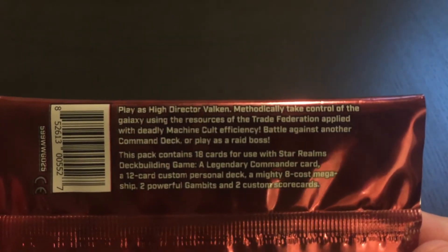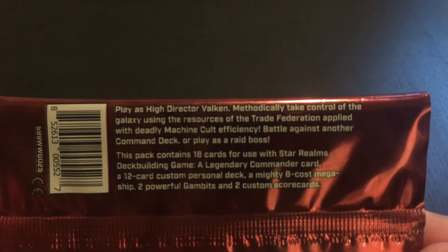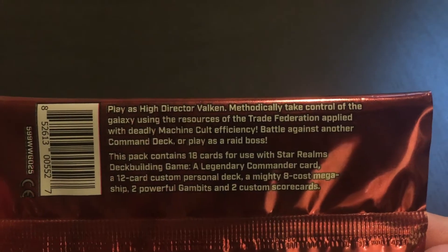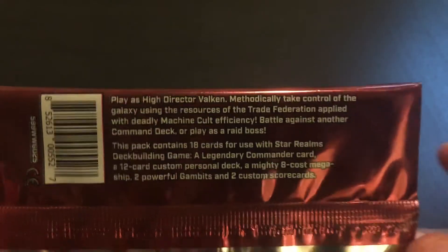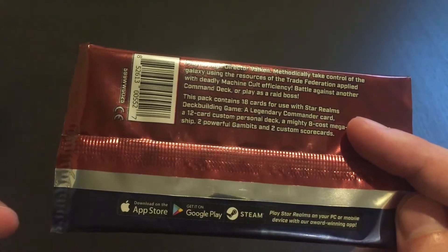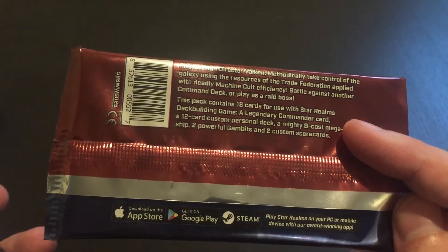Let's read the little caption here. 'Play as High Director Valken. Methodically take control of the galaxy using the resources of the Trade Federation applied with deadly Machine Cult efficiency. Battle against another command deck or play as a raid boss.' You get 18 cards in these, including a 12-card custom deck, 8-cost mega ship gambits, and scorecards.